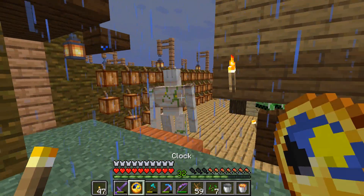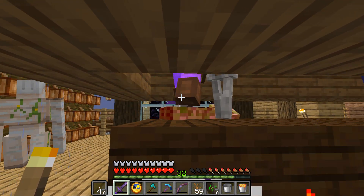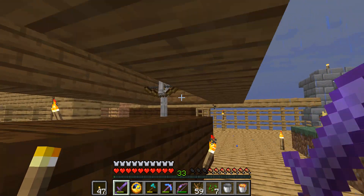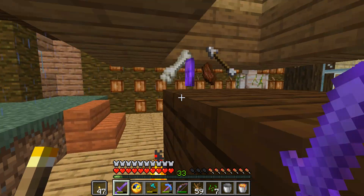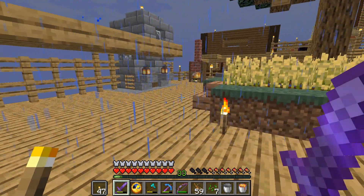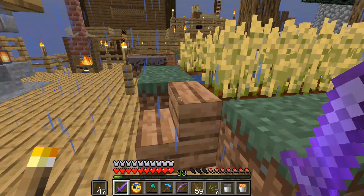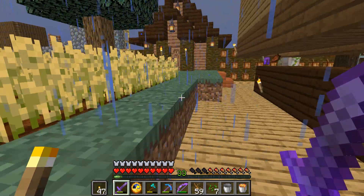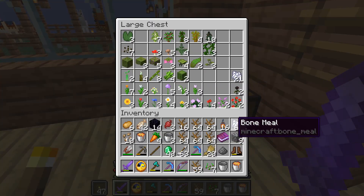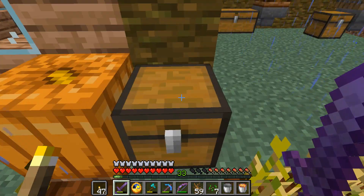We've got to get the iron golem over on the other side. It's a little crowded over here. Never turn down some enchanted leather pants that I'll never use. Inventory's always a huge thing — I don't want to mess that one up. We'll just throw it in this one for now.